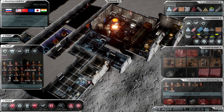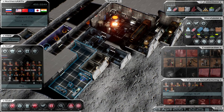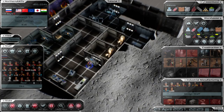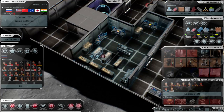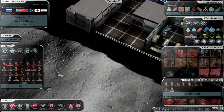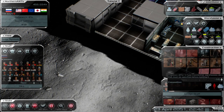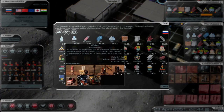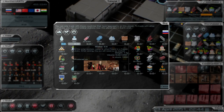Let's figure out where to set up this farm. We could put it off to the side here, but the ground gets too high in some directions, so it won't let me build that way.